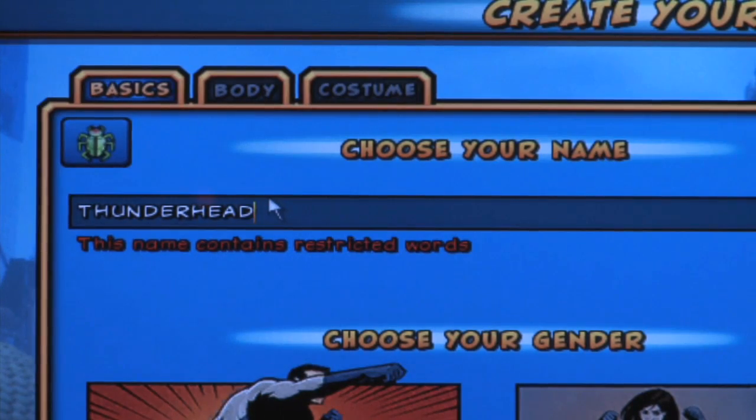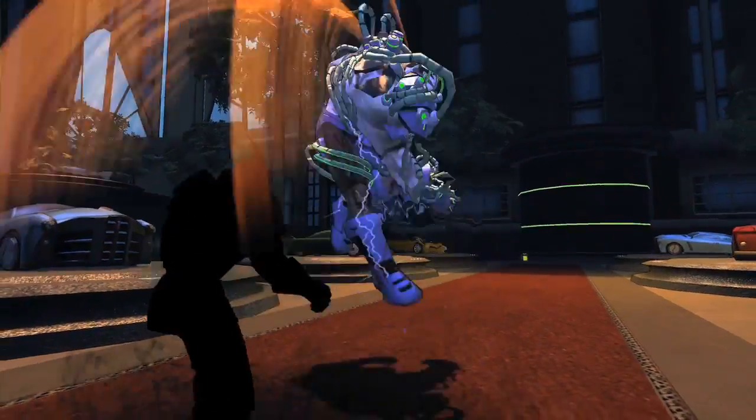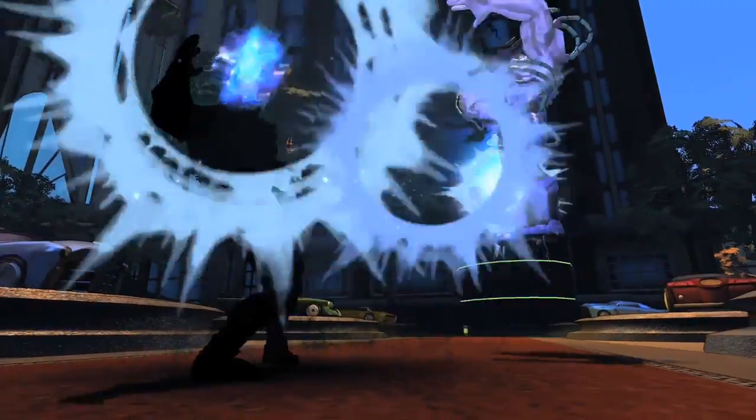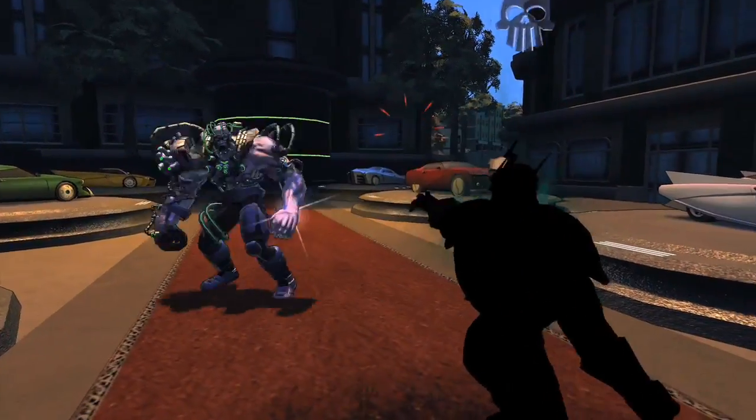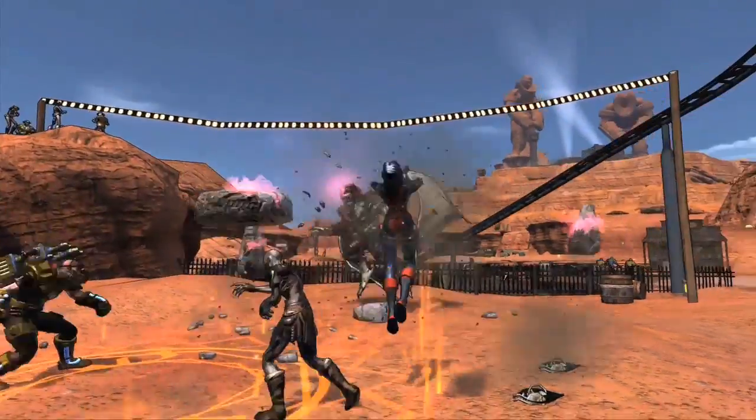A great example would be if I wanted to make a character called Thunderhead, where I wanted the concept of commanding storms. I could use a lot of powers and skills from the electricity power set, but then I could also pull in darkness to represent the thundercloud, or take some might so I could have that explosive, concussive power, or maybe force so I could push people back like with stormwinds. It's all about the design of my character and the concept, and how I can choose different powers from different sets to really create that custom experience for play.